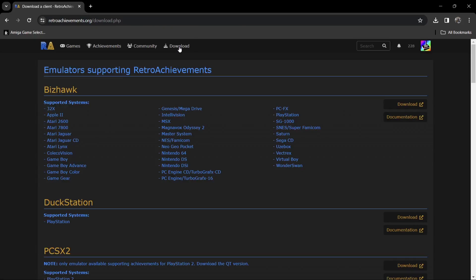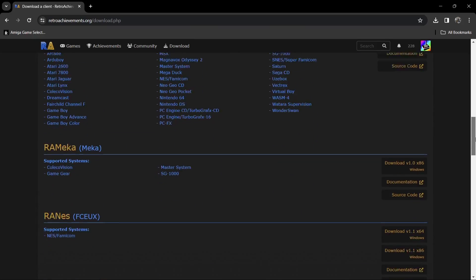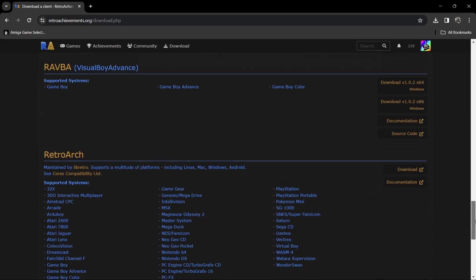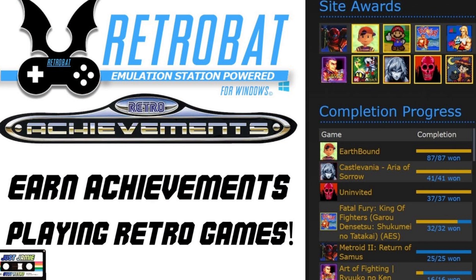If we go to download RetroAchievements, you can download it to support the system of your choice. Scrolling down, you're going to find RetroArch right here, so we can download the RetroArch version of Achievements — it's fairly simple to implement. If you do use RetroBat, check out my RetroBat playlist on adding RetroAchievements to that.